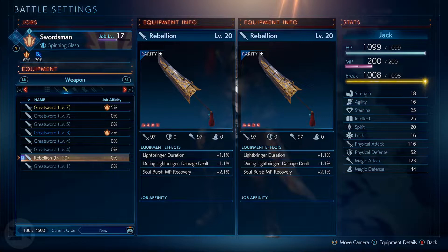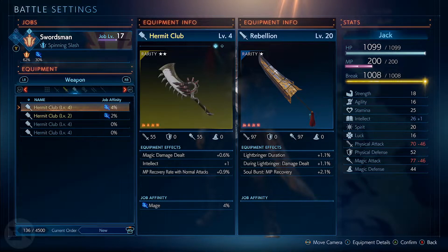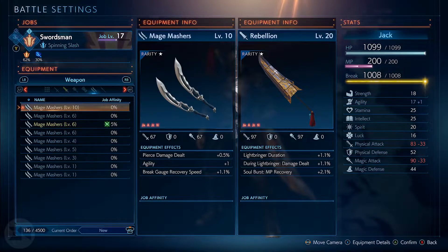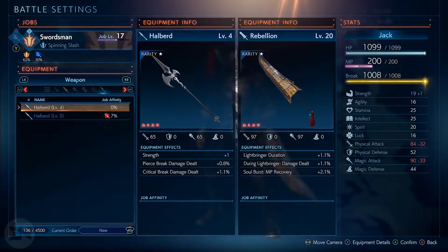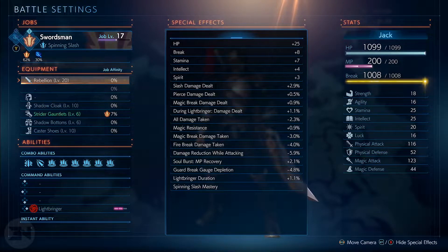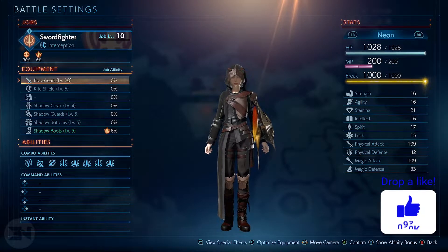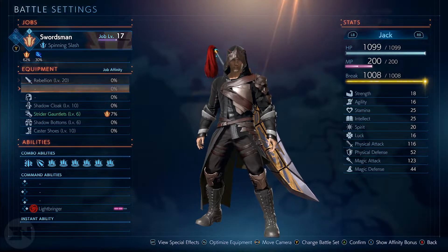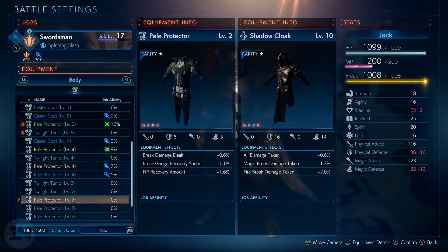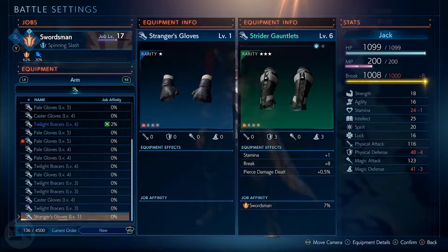I've completed one mission so far, and this is everything that has dropped — other than the Rebellion Sword, which is part of the early access pre-order package. Apart from that one great sword, I got all these great swords to drop. There are also other weapons that dropped mainly for my mage, the duelist, and lancer. Everything is dropping like crazy. These also equip to your teammates, so pressing optimize equipment gears up all your characters.